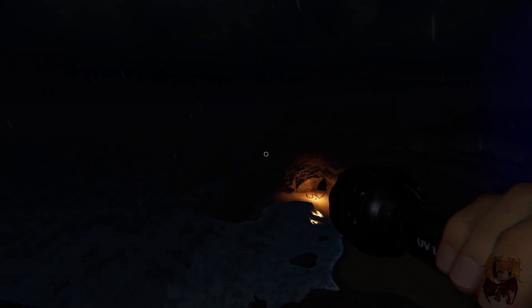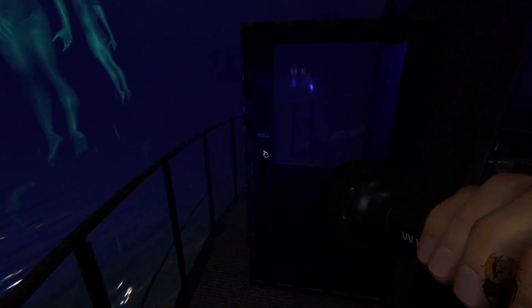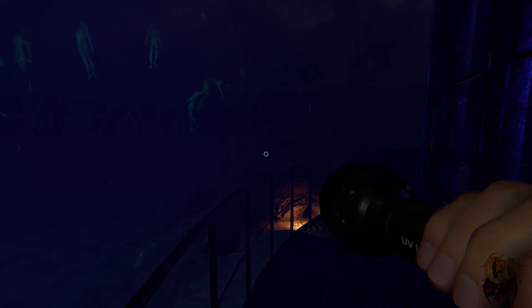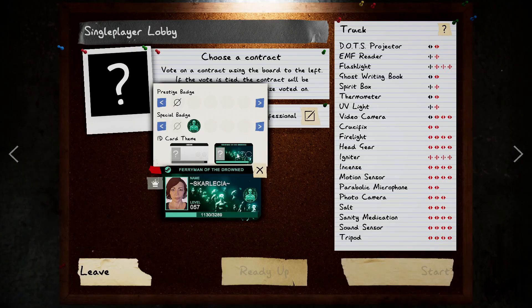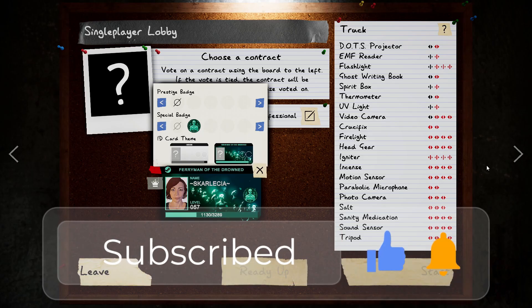And when the power goes out or whatever, you can still see the spirits with your UV flashlight. It's really eerie, isn't it? So that's how you get the badge. You'll get the special badge and the card theme once you're back in the room. Now I don't know if you have to complete the hunt in order to get them, but I did complete the hunt anyway. I hope that helped. Like and subscribe and watch more videos if you'd like. Thank you so much. Bye bye.